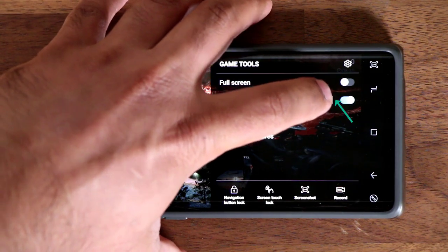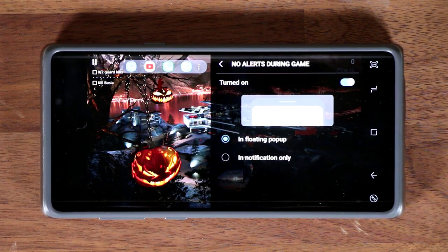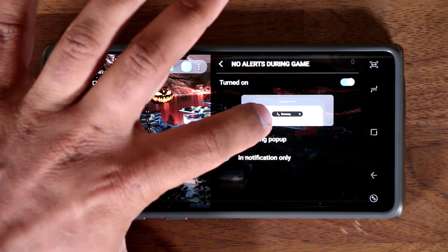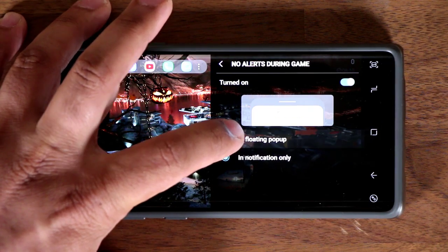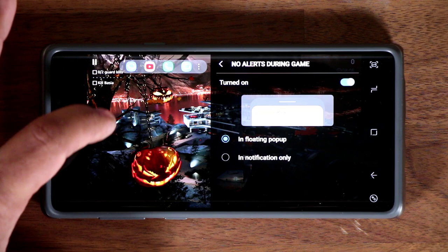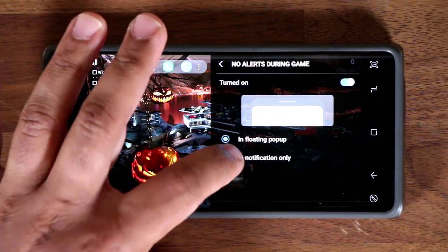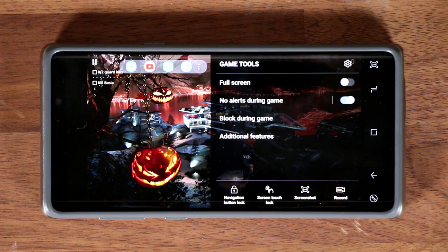If you see a straight bar, you can tap on it to go into even more details. If you do get a call, you have two options: you can get it as a tiny notification on the top that's minimally intrusive to your gameplay, or you can tap the Floating Pop-Up button and get a floating screen showing who's calling while you continue playing your game. I prefer the minimally intrusive notification option.